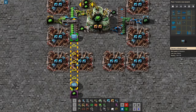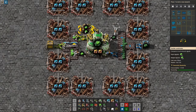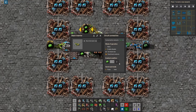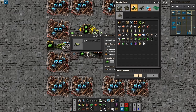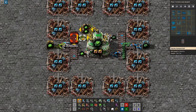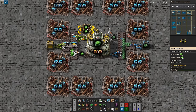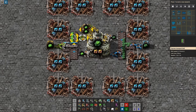We can now change things. We can set a condition on this inserter that says you are only allowed to pick up when you are less than 40. So as soon as it reaches 40, it's not going to pick up anymore. Now I want this to be completely empty.